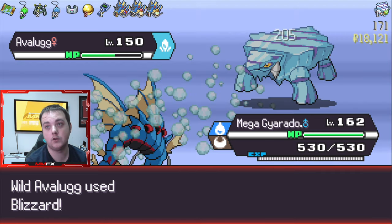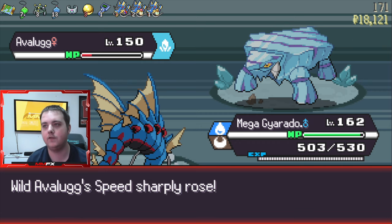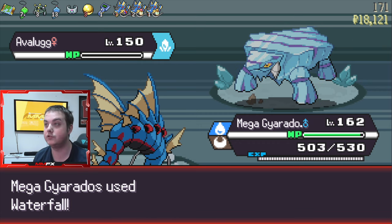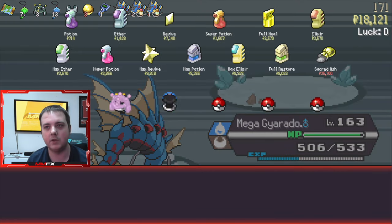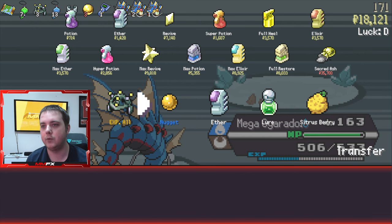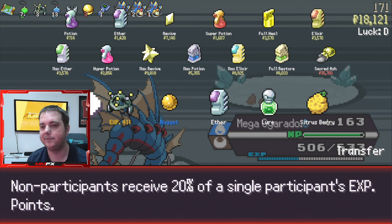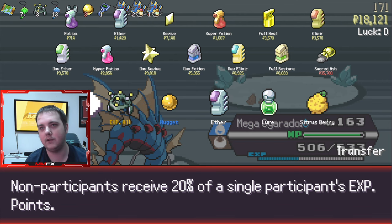I'm actually just going to Waterfall. Obviously without that flying weakness we are good to kill stuff like this very easily, whereas when we had our flying weakness it was a bit of a problem. I want the Citrus but I also want the XP All. We are getting to that close point in the game where we don't actually need the XP All.